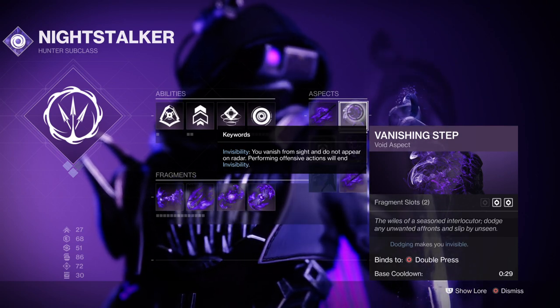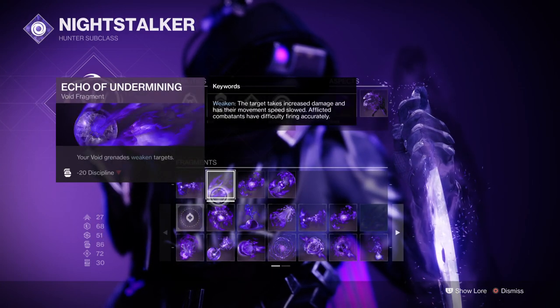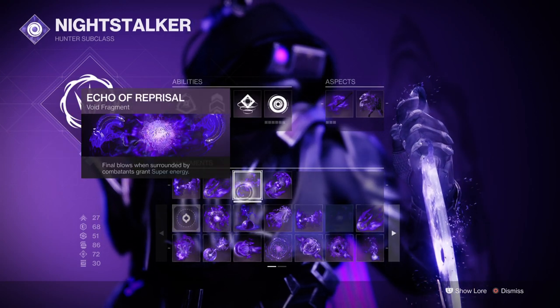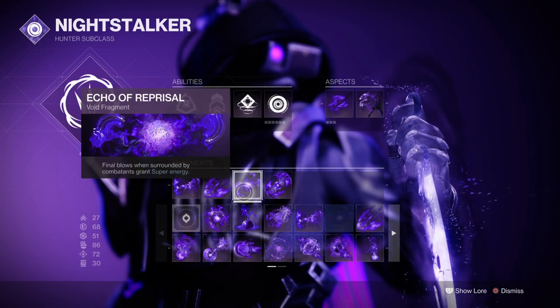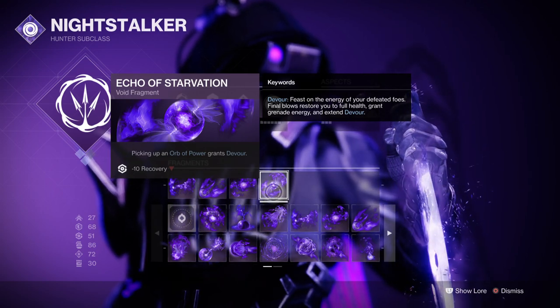For fragments, you'll want Echo of Remnants, which increases your grenade duration; Echo of Undermining, where Void Grenades weaken targets; Echo of Reprisal, where defeating combatants while surrounded grants super energy; and Echo of Starvation, which grants you the Devour perk.